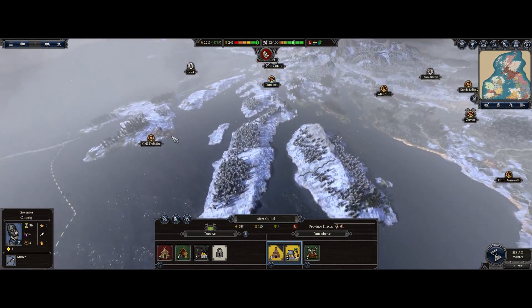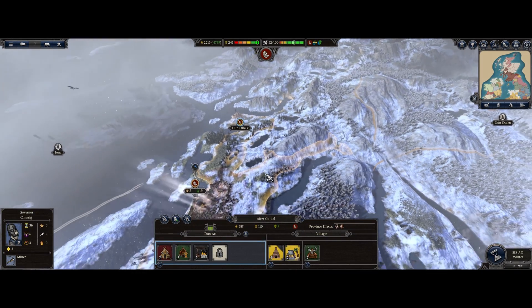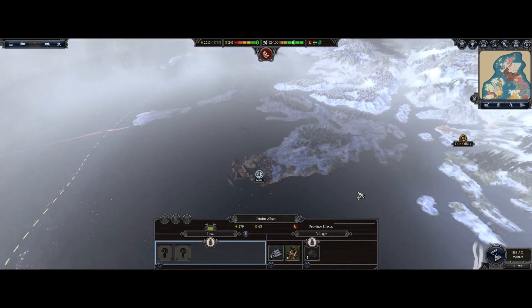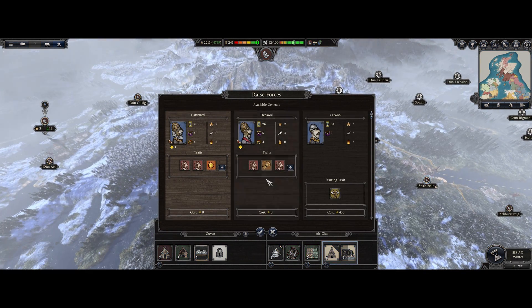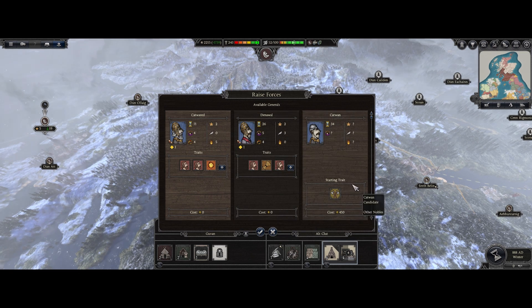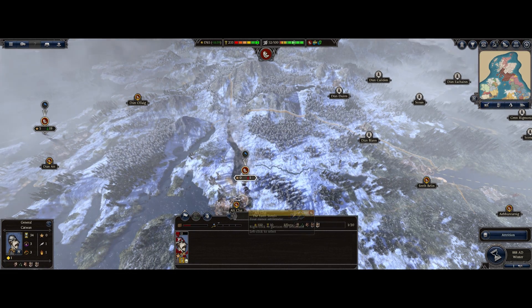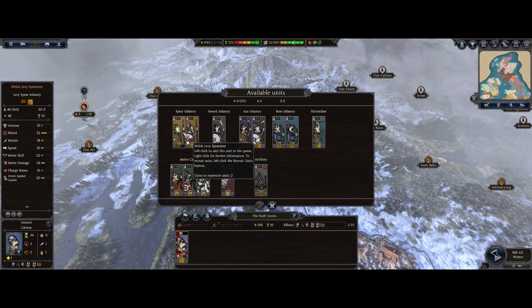This will give us minus two public order - I don't like that. A lot of the income delivers penalties to public order, which I can see because no one likes working, including myself. But it has to be done. Let's actually recruit a general - ooh, we should probably use him as a governor. Starting trait melee skill - it's actually going to cost us money, but for the glory of the country it'll be worth it.